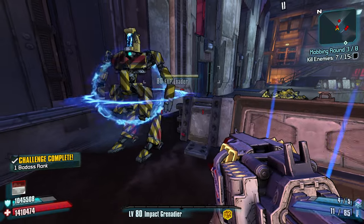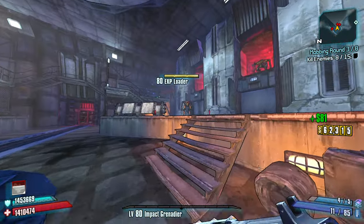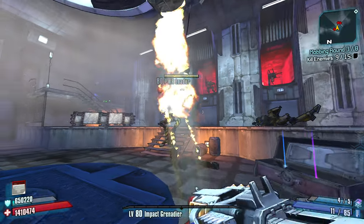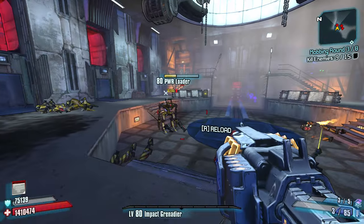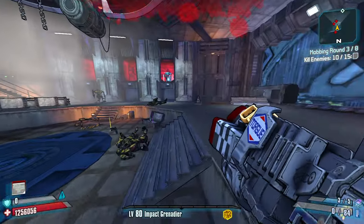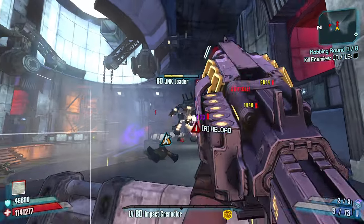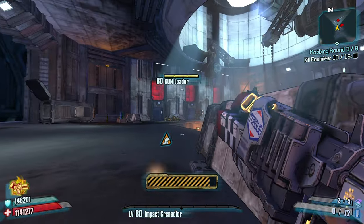Cool down rate? Team fire rate? Nope. How about a loot EXP loader? Let this guy explode. I have EXP damage resist, I'm okay. He goes down, I don't. Transfusion is kind of what I need next, I think.